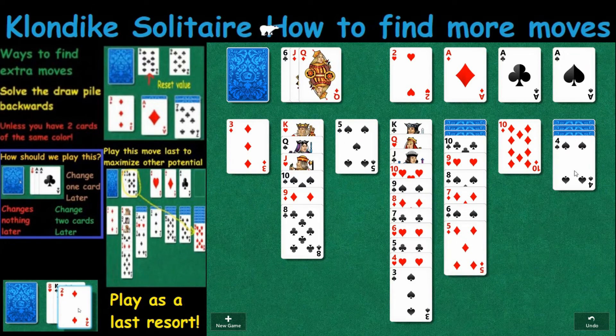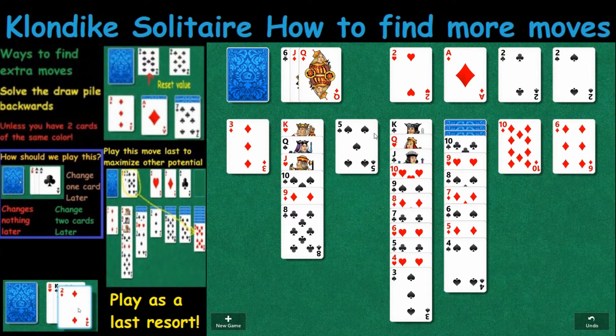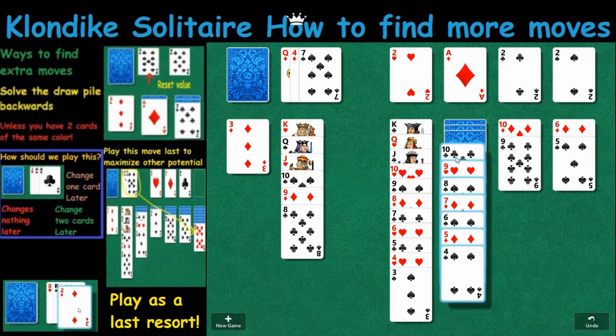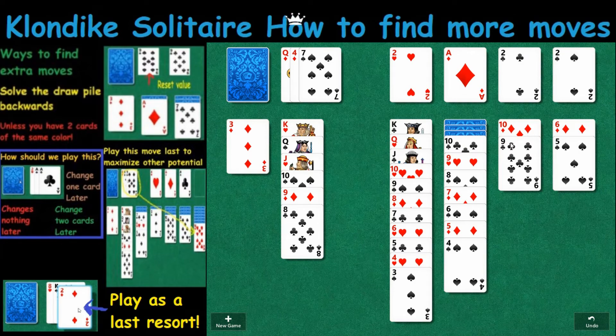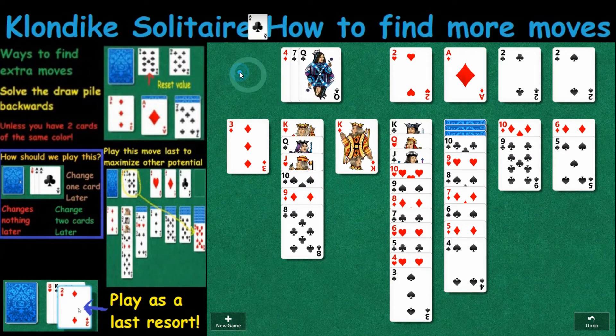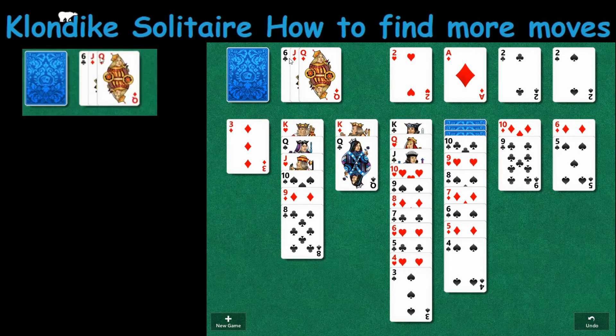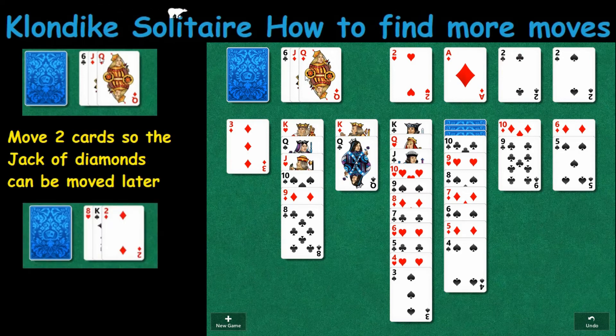Next time through I might be cycling on that Two of Diamonds. Getting this thing out of the way. It's pretty much going to come down to being able to get this pile out of the way. This Jack of Diamonds right here is a card we'd like to have down because that's the key to this Ten. In order to do that, we're going to need to move two cards in front of the Jack of Diamonds if possible.